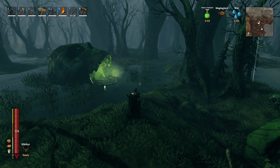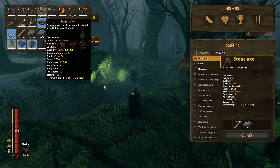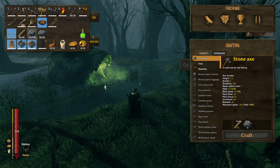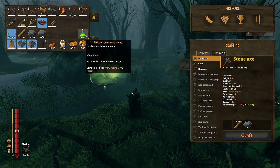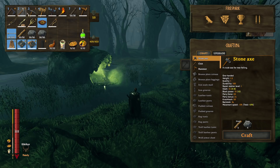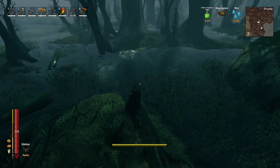Prep for this is super simple. You need a hammer — whichever hammer you want, Stag Breaker or Iron Sledge. For the first method you're going to need some stone, some wood, and some poison resist potion or poison resist mead. You also need a hoe and a pickaxe for both methods.